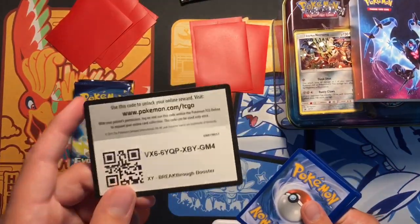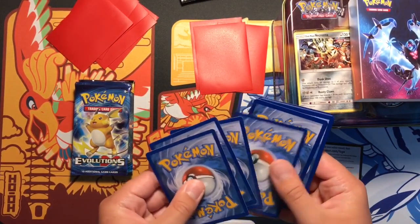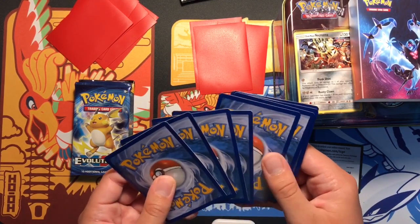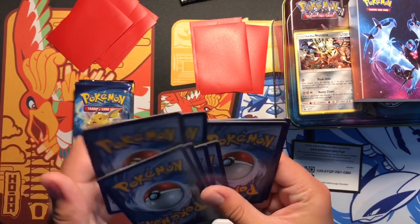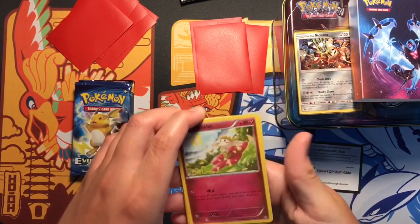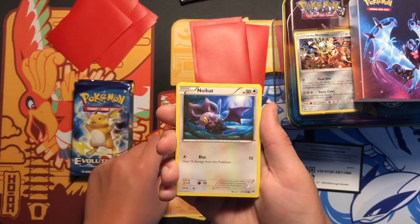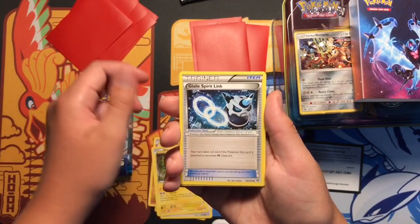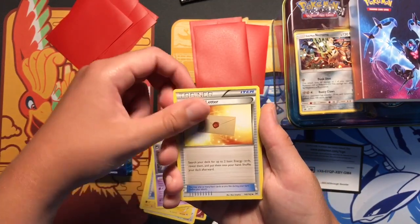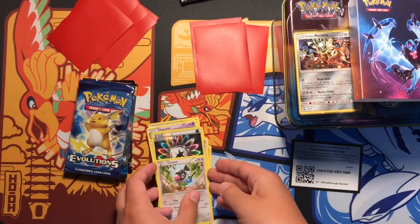You guys can have that code. We got a full art baby! Sandshrew, Cubone, Pikachu, Spirit Link, Haunter, Professor's Letter, reverse Rainbow Energy, and the rare is a Charmander non-holo rare.